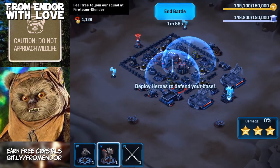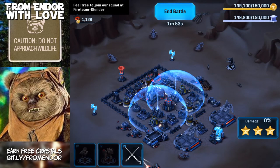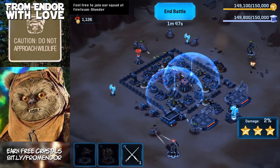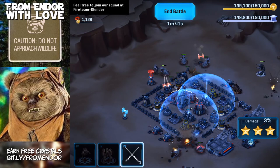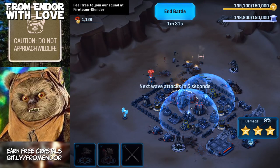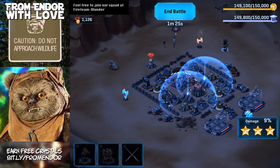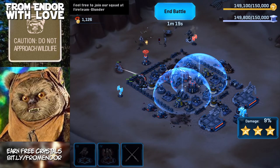I'll throw out a hero on each side and keep them separated so they can cover as much ground as possible. I can also use squad troops if needed. Whenever I do these defenses, I just make sure I spread my troops out because the enemy attacks from all sides. This one looks pretty easy, actually. And we're done.